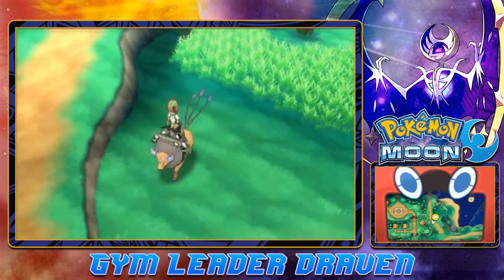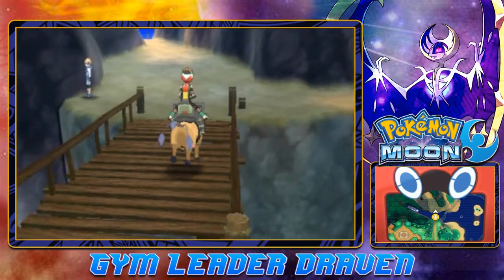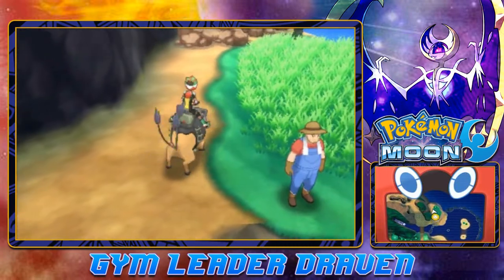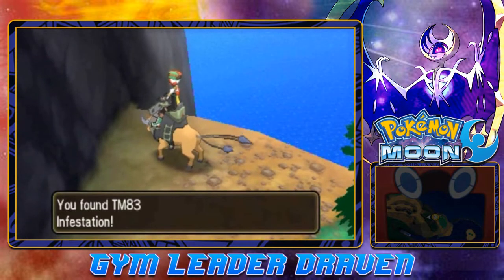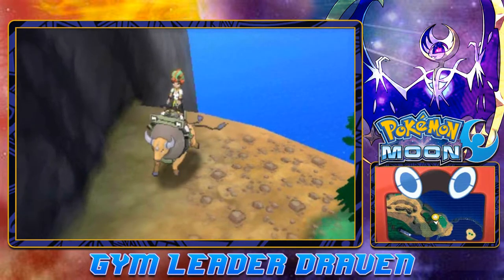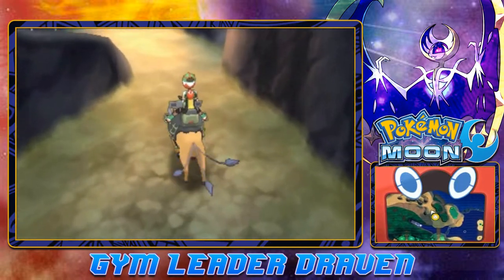This Tauros is super fast when it's mad, so we're going to use its technique to run around the whole area. Bam, bam, bam — look at that! We found ourselves TM83: Infestation, a nice move for Bug-type Pokémon.